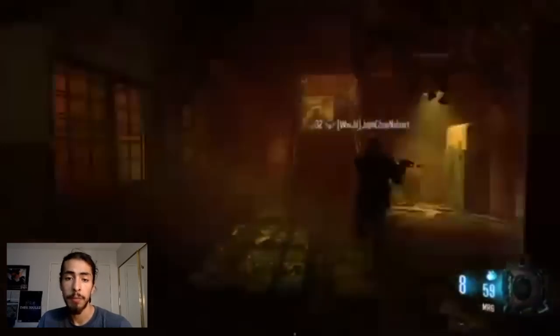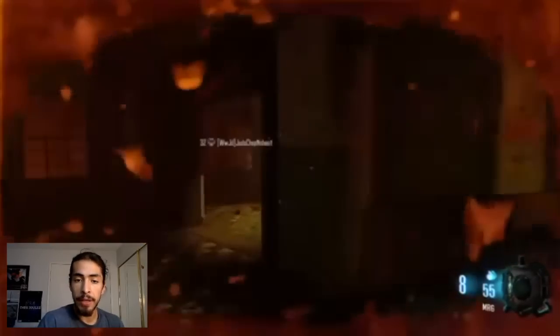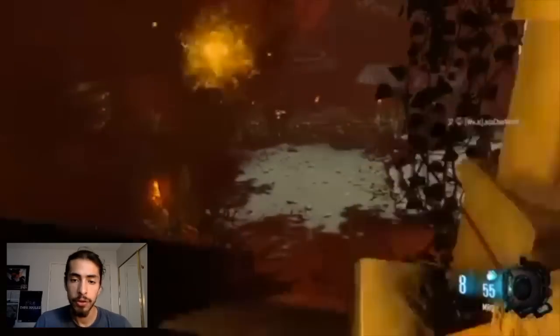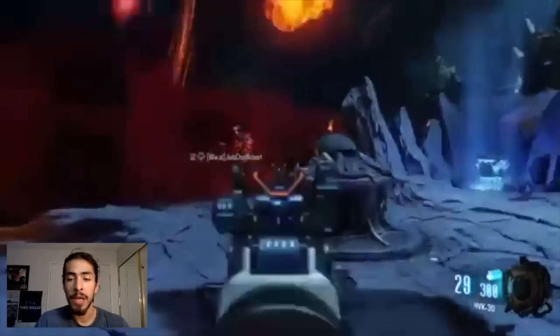Just go straight and go up the stairs right in front of you. Do a loop around, go behind the gate, and just follow my bro — he's a little more on point right now than I am. Just keep following, try not to die, and boom — this is the last one on the right side. After you do this one, just go ahead and pop into that portal right behind you and it'll take you to the next area.